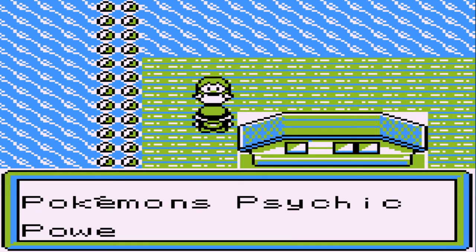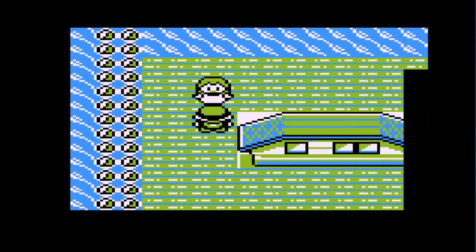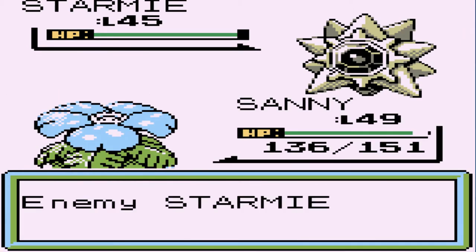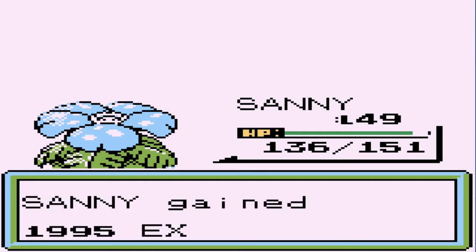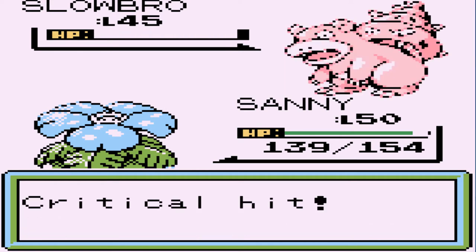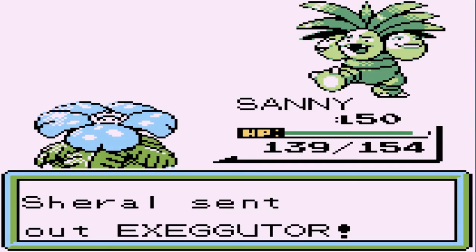That looks like the gym leader! She says: 'I knew you were coming, hello my name is Cheryl, and I use my Pokemon's psychic powers to the maximum extent.' I really want that Side Badge. Here we go — another gym battle finally. We're taking on Cheryl, who kind of looks like Sabrina, and she's coming out with her Starmie. Time to harden yourself Starmie, but I'm going to be using razor leaf — yes! Critical hit for the win! Sunny has grown to level 50. Coming out with a Slowbro, continuing with razor leaves.